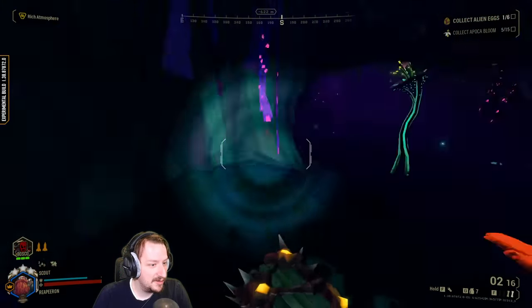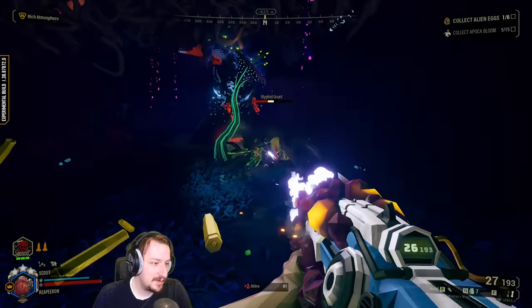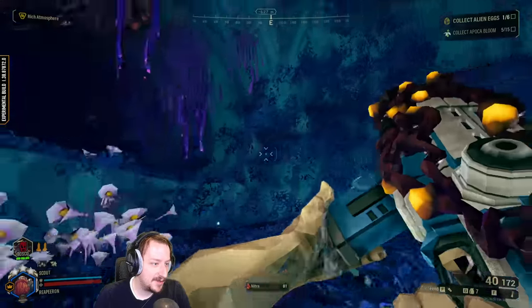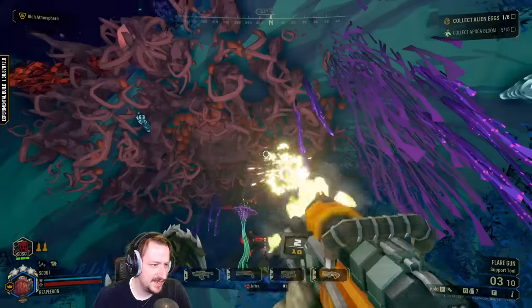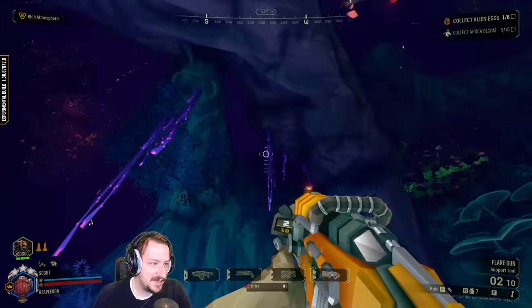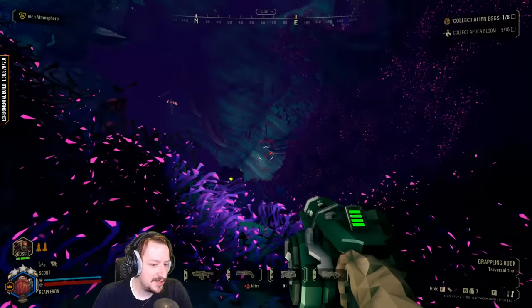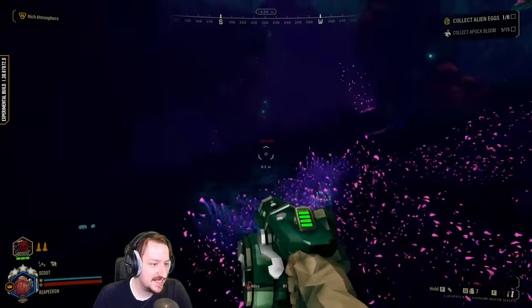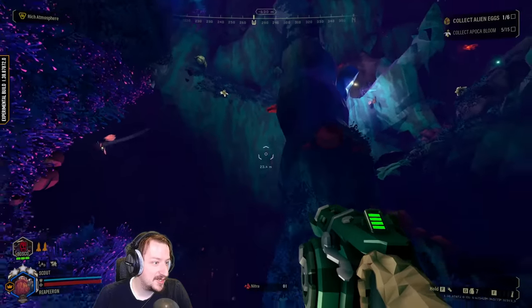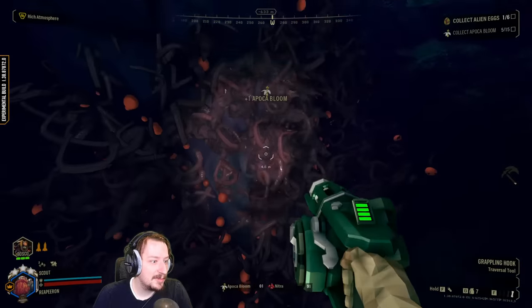It gets popped with Double Barrel too. The other funny thing about this change is that since Double Barrel got buffed, that inadvertently buffs Giga Chad build — sort of, not really, but a little bit. Because Giga Chad build you usually run full damage, and if you still went full damage with this it would be a little bit better for crowd control. It still wouldn't be amazing, but a little bit better.